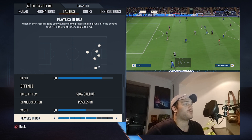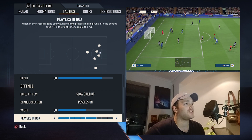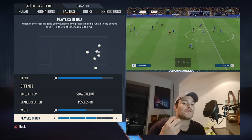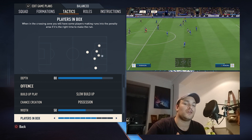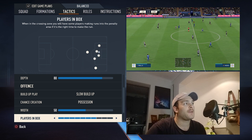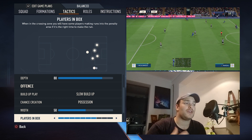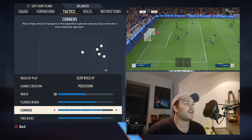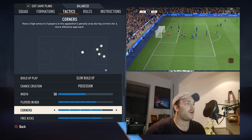Speaking of getting the ball into the box, you want players in the box — that is set to seven. You want at least one midfielder hanging just on the edge of the box, and more times than not that will be Ndidi on the right-hand side, or if it's fired in on the left-hand side, Dewsbury Hall. You want them in and around that area, but more importantly you want Kelechi and Nacho to have a bit more space in the box. Corners and free kicks are set to four each.